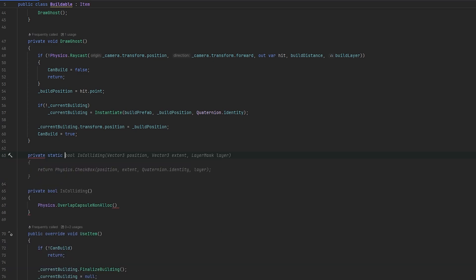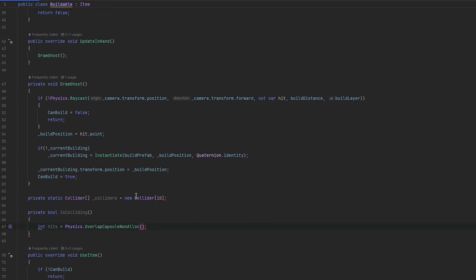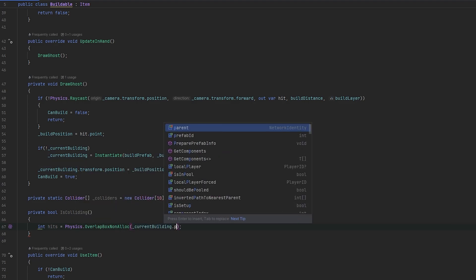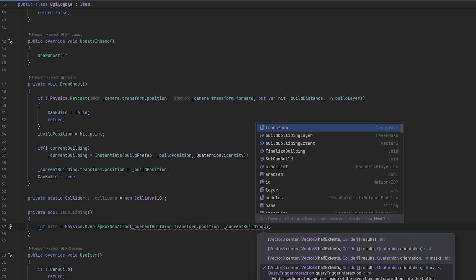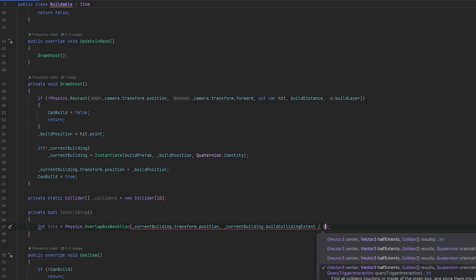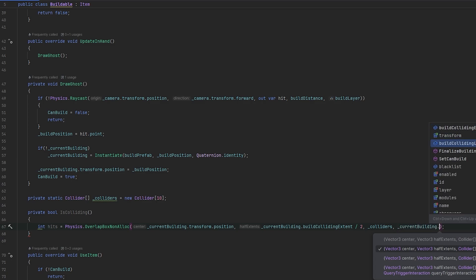Let's make a private static collider array. With the collider array we have to define its size - let's do new collider array of size 10. In here we have to have it return something - this will be the amount of hits. We have to say where it is, the size of it, give it the collision array and the layer mask. I just realized this is an OverlapCapsule - that's not what we want. OverlapBox non-allocation, there we go. This should be at currentBuilding.transform.position, with half extents as currentBuilding.buildColliderExtent divided by 2, and then currentBuilding.buildingColliderLayer.